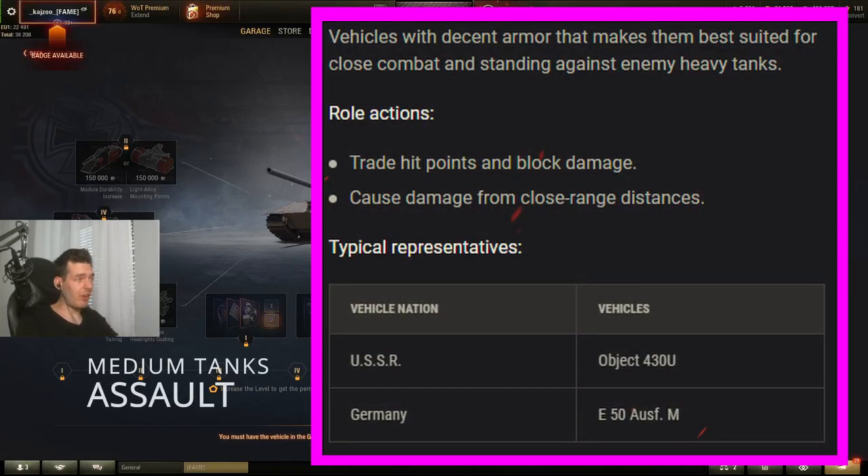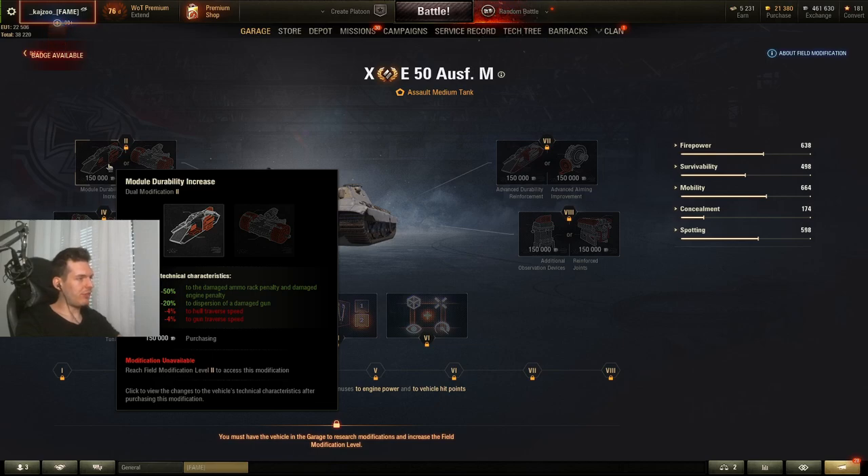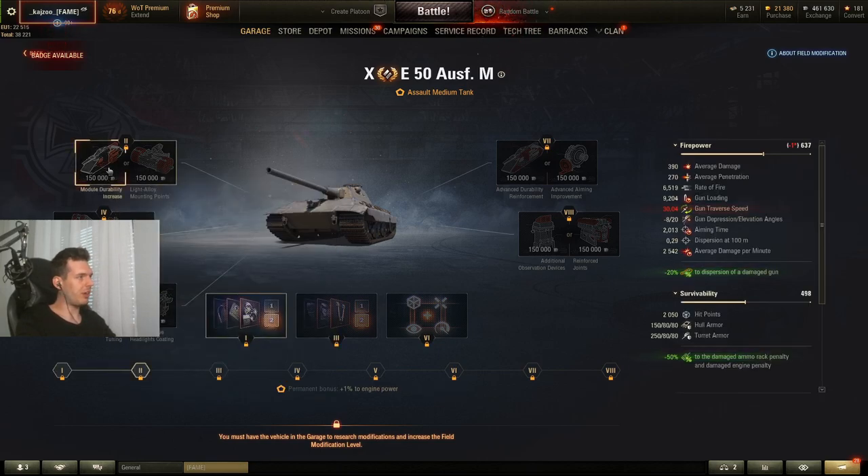The first group of medium tanks are the assault medium tanks — the 430U and the E-50M. Looking at the E-50M in the garage, we have minus 50% to damage module penalty and damage engine penalty, and minus 20% to dispersion of a damaged gun. This is very handy in case you get ammo rack, because you'll be reloading much faster — your ammo rack penalty will be halved. I would definitely take this left option.